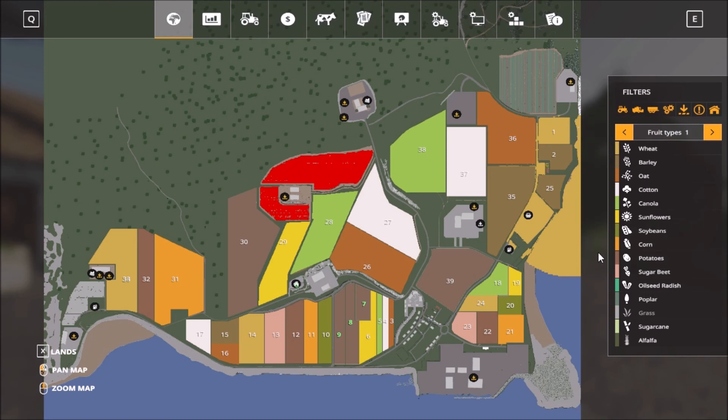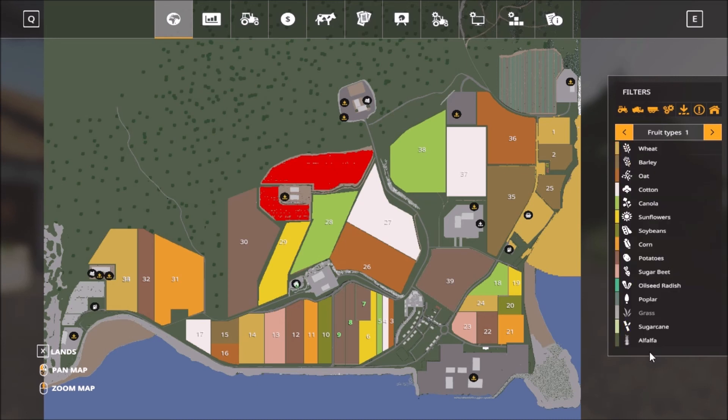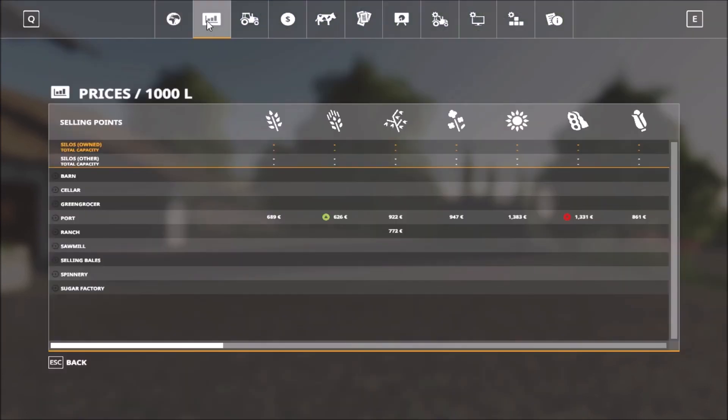This map is a multi-fruit map, so you get alfalfa, red grape, wine grape, and white grape as additional crop types. So let's take a look and see the sell points.